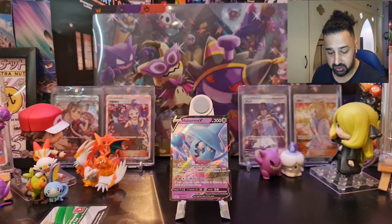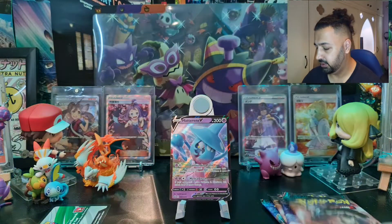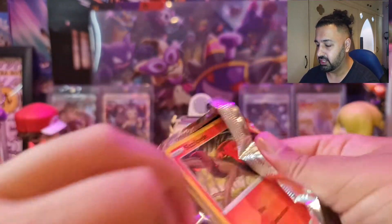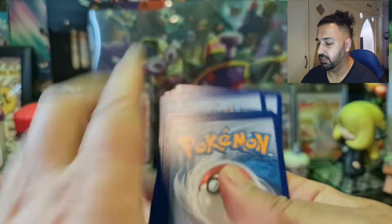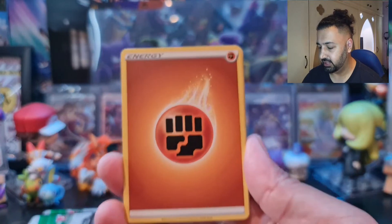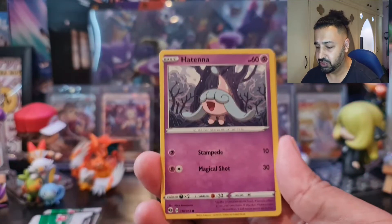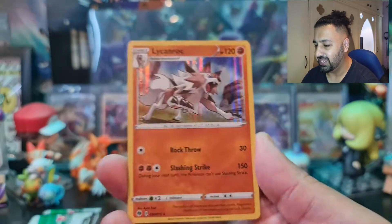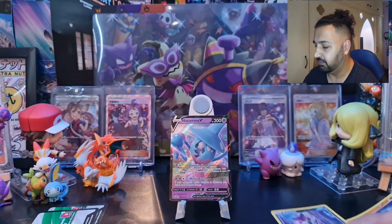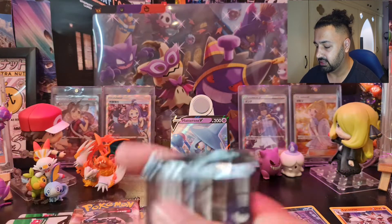We'll put the jumbo to the side — four packs in this one. Let's crack on and see what we get. Starting pack one: Fighting Energy, Victini — we've opened so much of this set now but we've been super lucky. We got a Purloin reverse holo and a Lycanroc. A reverse holo is always a win in my book, so that's a good start.